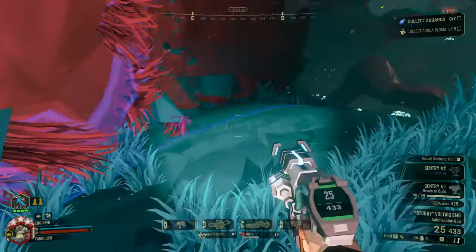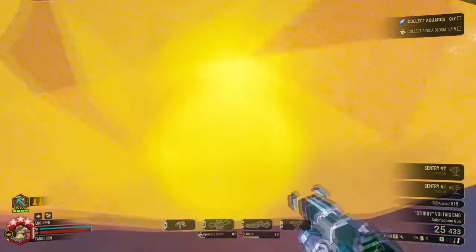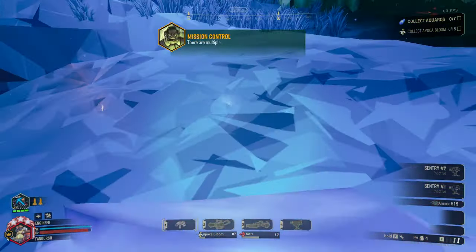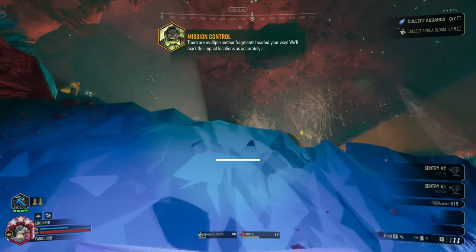EM Discharge now has this blue bubble around it showing just how far the range goes. And there's a meteor. I still haven't deactivated my season four stuff because I actually like the meteor events that happen. I actually enjoy them a lot.